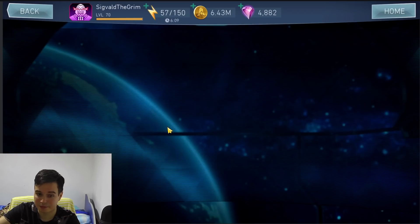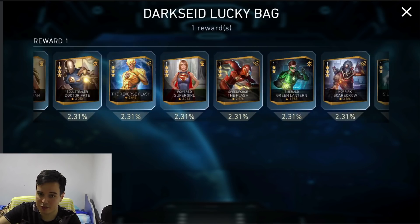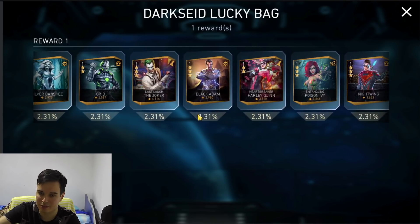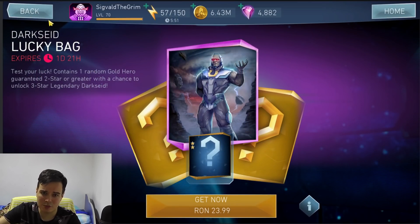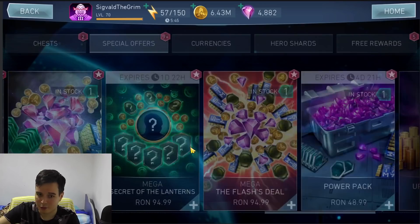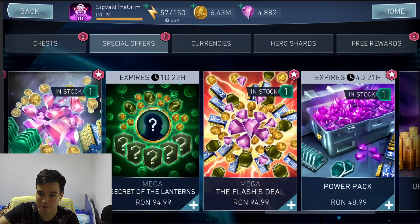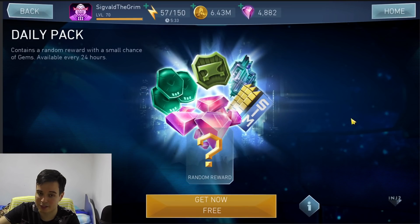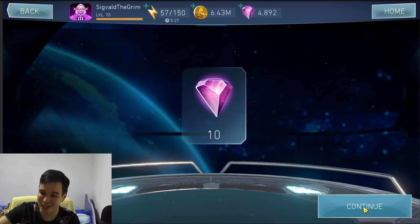Over here we have the Darkseid Lucky Bag — a whopping 3% chance to get Darkseid and some absolute garbage mixed in. There are some okay characters, but don't go for this. You will not get Darkseid. It's not a huge amount of money, and if you want to gamble five bucks away, be my guest, but I wouldn't. We also got the Mega Secrets of the Arena, which is for Grades — definitely not worth dropping any cash into. This was actually it for this section; I always forget to open it because it's full of garbage. We did get 10 gems though, guys. That's amazing.